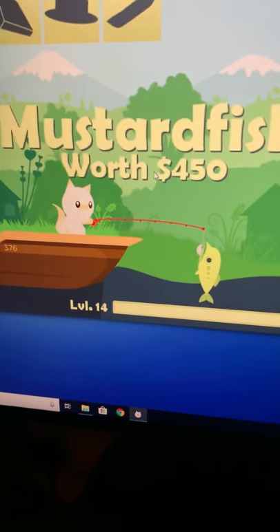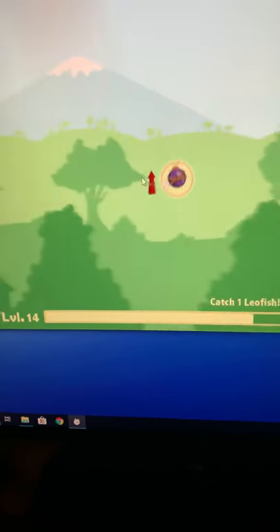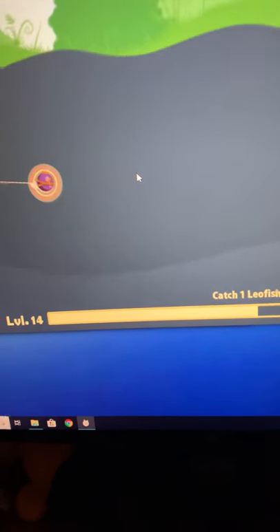Then click B and R to buy a rocket and bomb. Make sure you launch this bomb all the way over here, and then start reeling in.